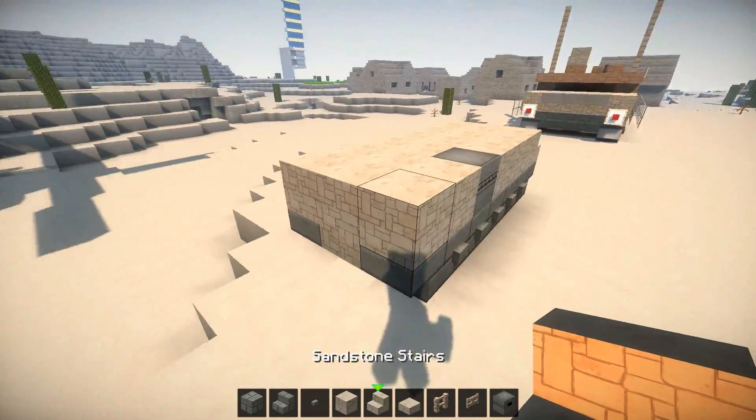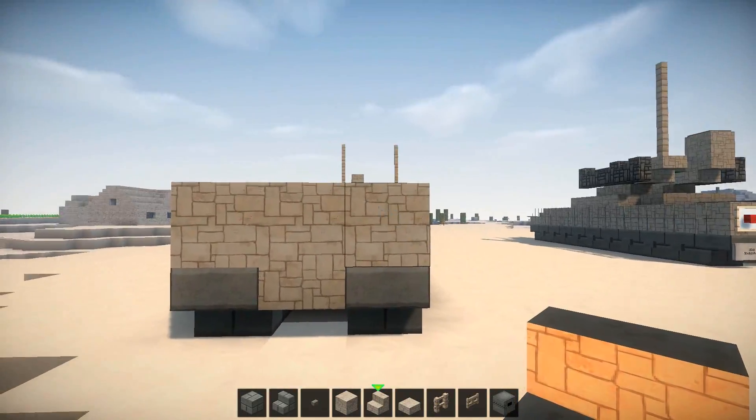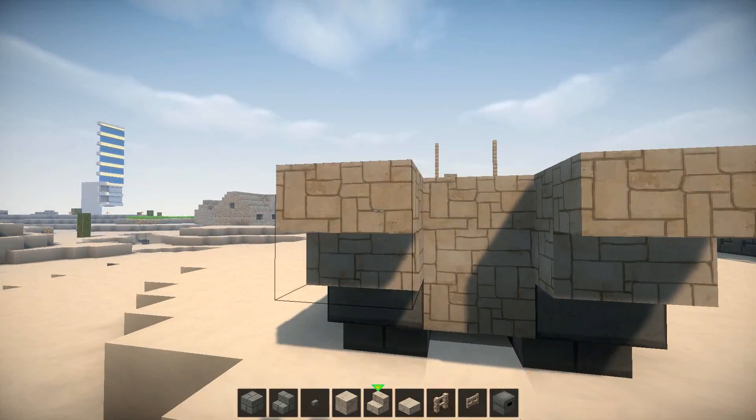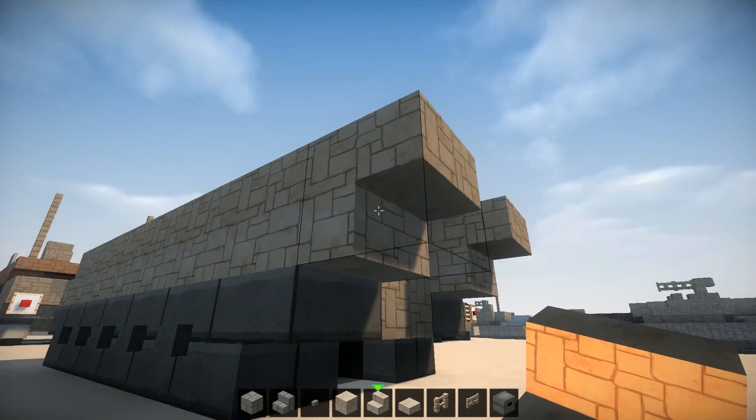And now at the back of the vehicle here, you want to have upside-down stairs going right here on these 2 blocks — that one and that one, like above these tracks as you can see.